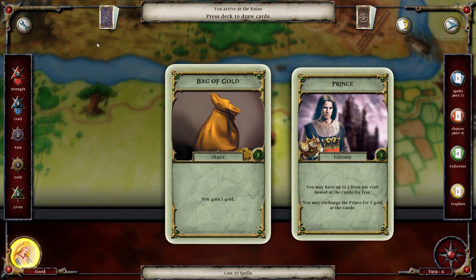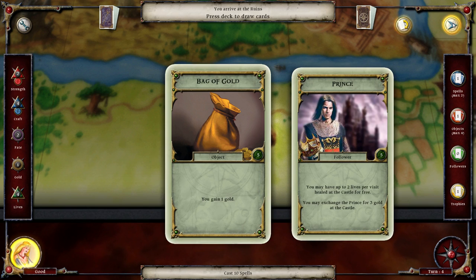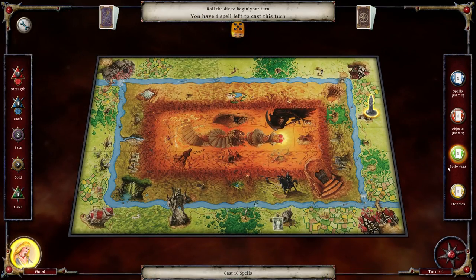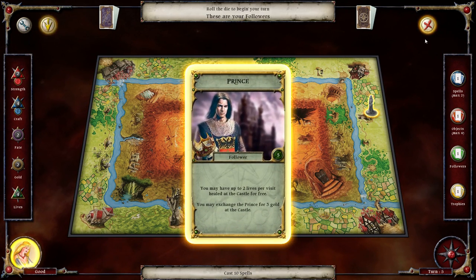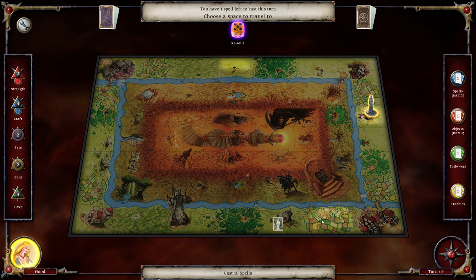We can take a five. I like the ruins because we draw two cards - a bag of gold and a prince, a follower. You may have up to two lives per visit healed at the castle for free. The castle is one of the inner regions. And we can exchange the prince for three gold at the castle. We can select one of these to discard if we so choose, but I don't particularly want to. We'll just take both of them - our first follower. Apparently we cannot drop followers.